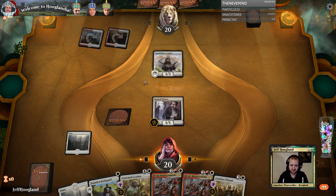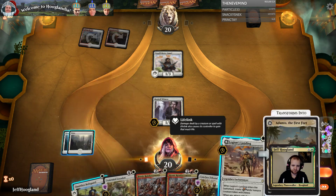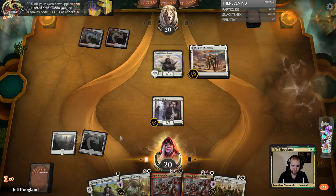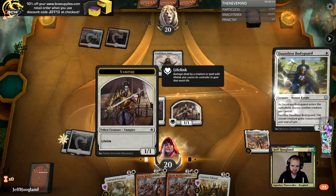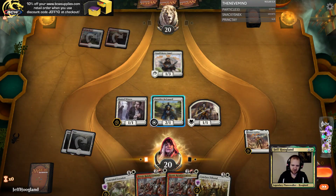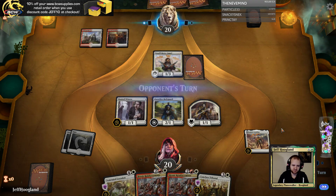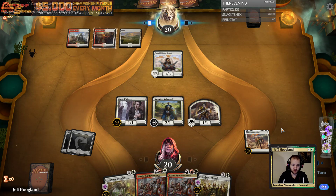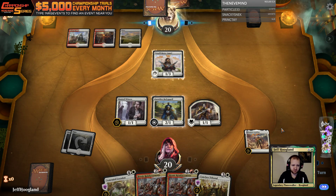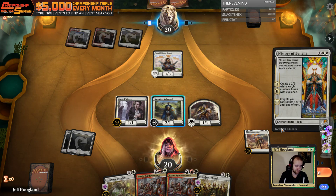There's Takatli, and Takatli makes my Venerated Loxodon a lot worse. I might actually Tribunal that next turn — it makes my Venerated Loxodon worse and just blocks my board. They're playing magic this game, which is all you can really ask for on five cards. They're missing their third color, but it almost looks like we're playing a mirror match.